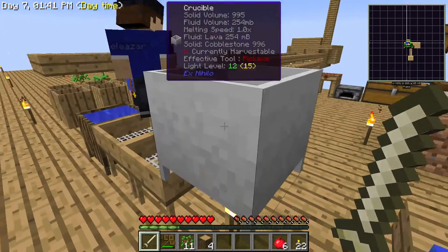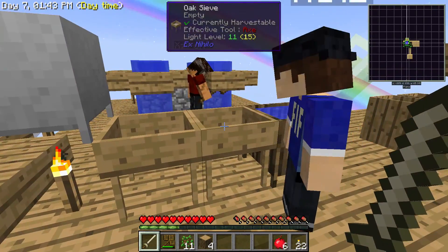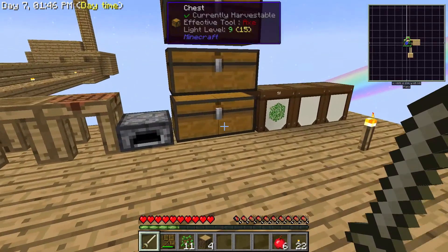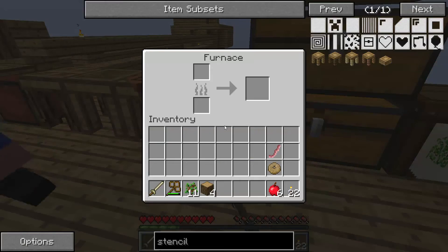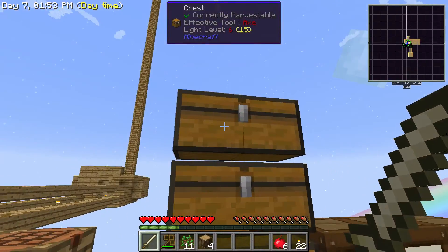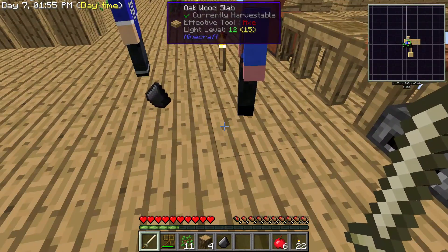If you guys need some flint, I've got three flint on me right now. I need some flint! There you go — go make yourself a tool. Say I never gave you anything, Toby. Thanks, man.